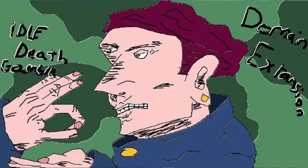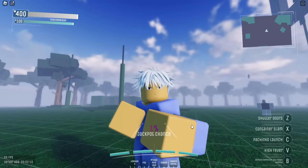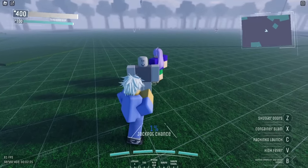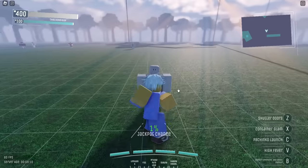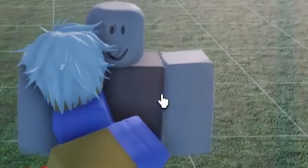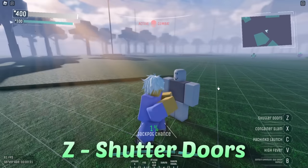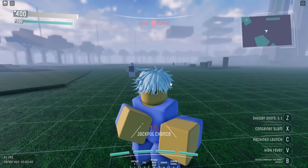Starting off with Hakari. In this game, he has a really unique moveset. You see this jackpot chance? That's gonna play into our domain a little bit later. We need to fill it up by using our moves. For the M1s, you see this circle that pops up — you have to click exactly when that circle closes in, and that way you perform a black flash. We now have a 4% jackpot chance.